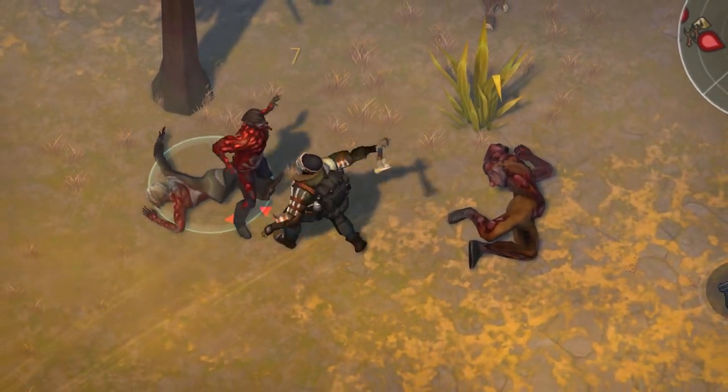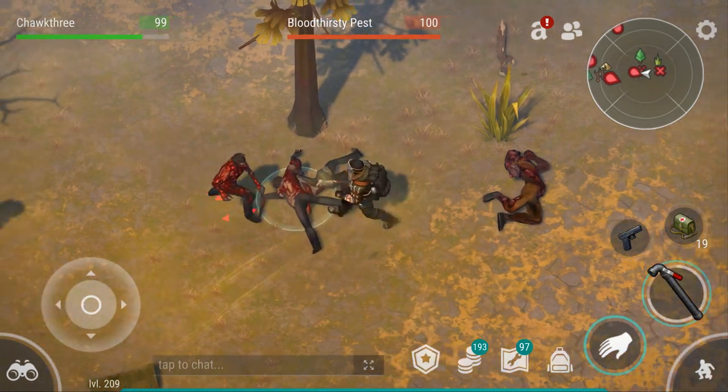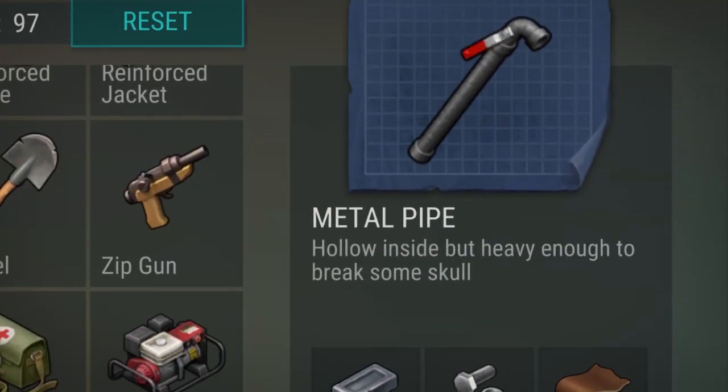Welcome to another informational Last Day on Earth video, and in this one we're going to be taking a look at the Metal Pipe. During this video we'll take a look at the best mods to equip on the pipe, we'll do a bit of a comparison between it and the machete, and we'll also take a look at some use case scenarios for the Metal Pipe.